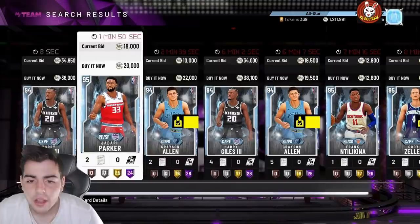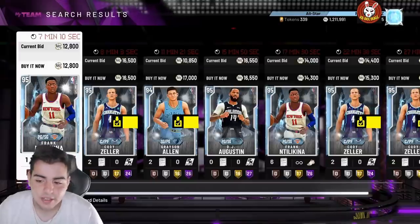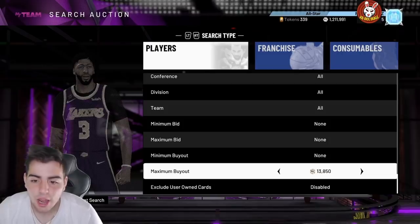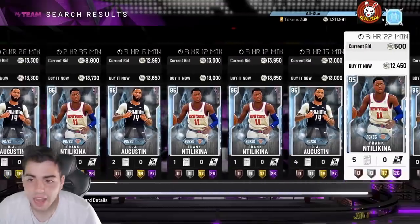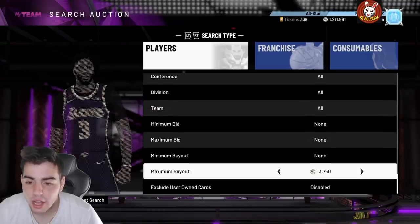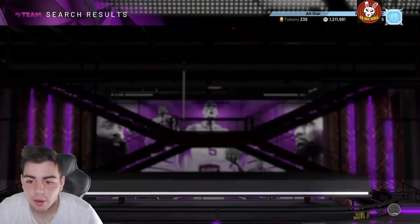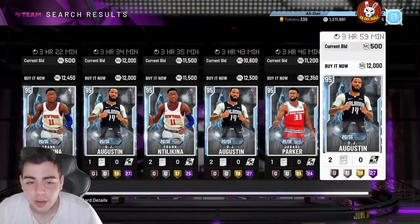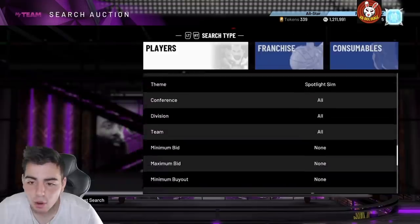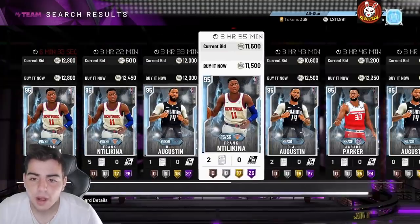The spotlight sim filter and other filters are going to be money. In my opinion, this content is a complete stall — they're dropping these spotlight sims to stall out something big coming, likely an opal Giannis or LeBron. With that in mind, if you're going to sell, you need MT for tomorrow. Tomorrow's going to be the day to snipe, the day to make 100K per hour right when that content drops. Take these filters, keep them in mind, and get ready.